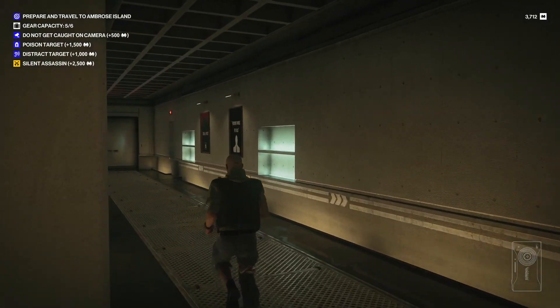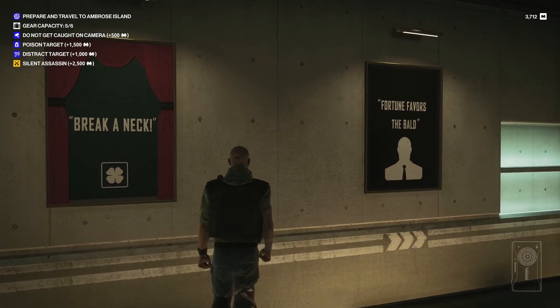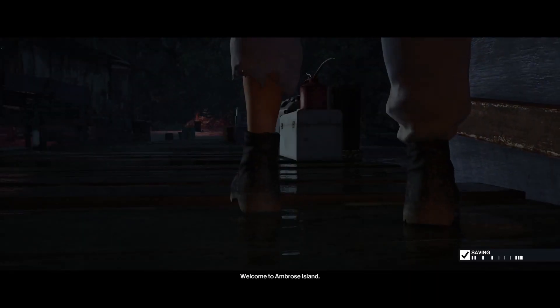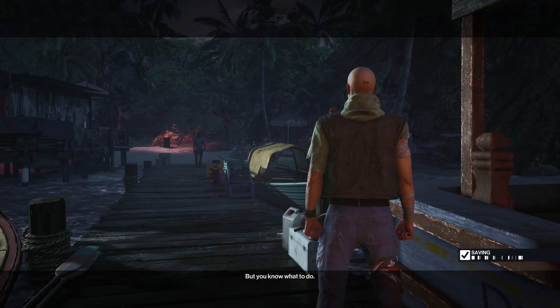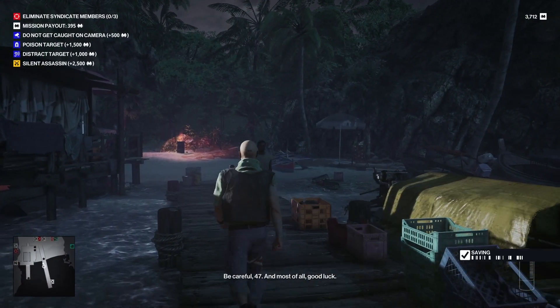Hitman maps are really big. 20 maps might not sound like a lot, but believe me, they are very dense. They are big, and they are dense, and they are open, and you can basically do a lot of stuff in them. If you don't know how Hitman goes, you have to sneak in, take down a target, and then sneak out most of the time — that's your objective 90% of the time. They drop you into an open world, you get to bring some stuff with you, you plan the mission, you dress up, you have a concealed weapon sometimes, you prepare yourself, and you head out, take a target down, and then head away.